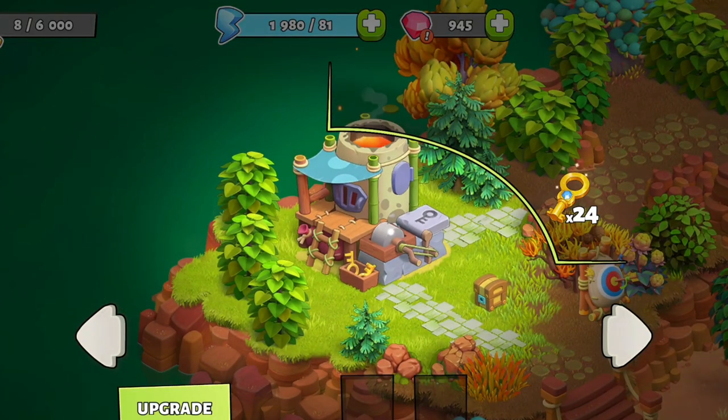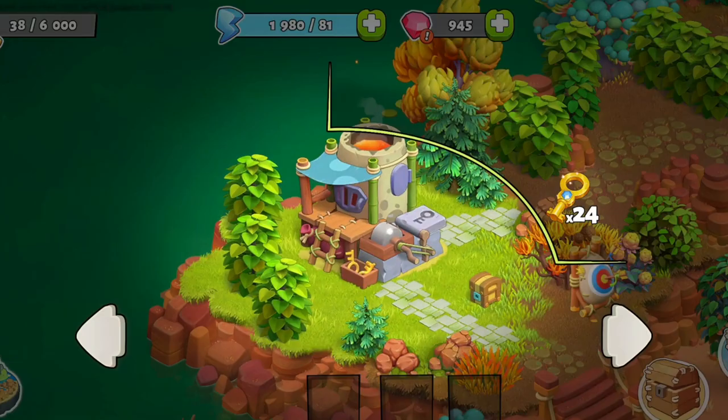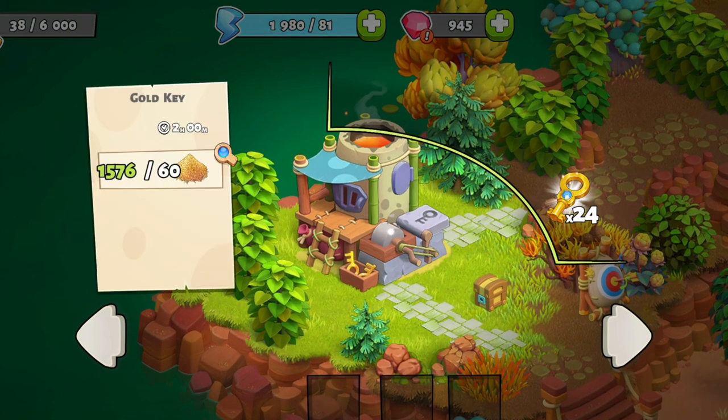Maybe you want to craft gold keys faster — there's one more upgrade. The final upgrade cuts production time down to 2 hours.